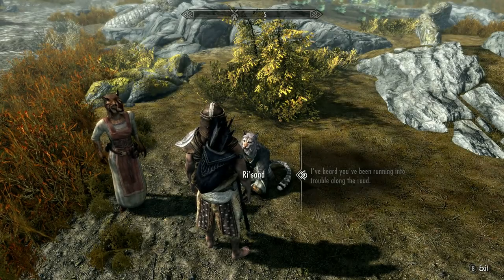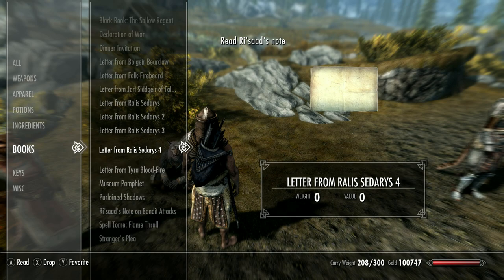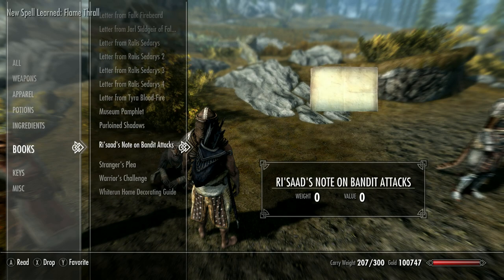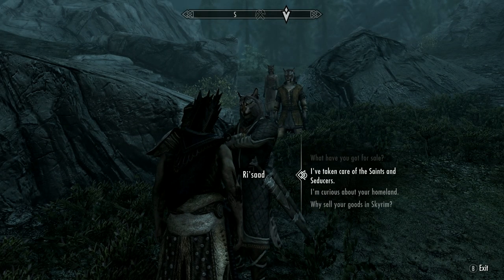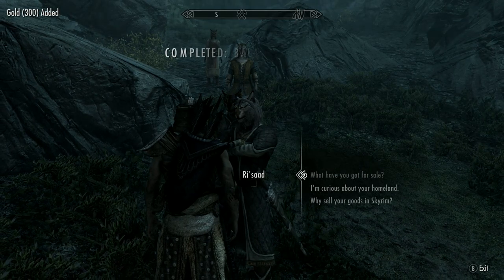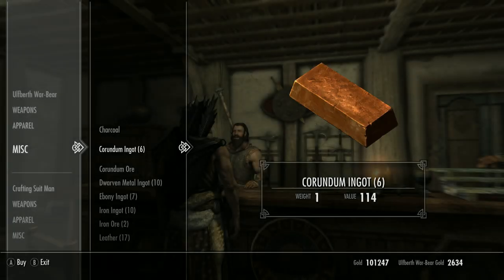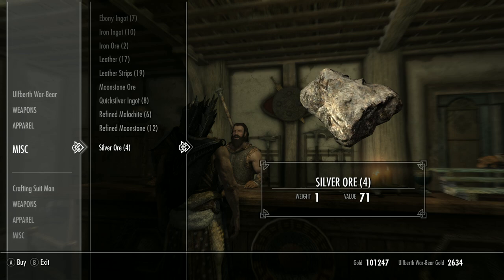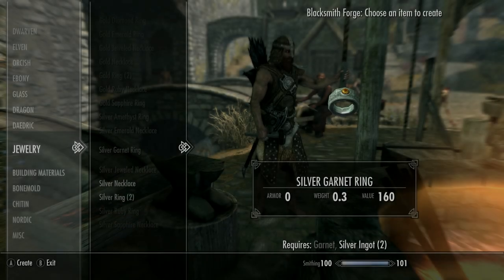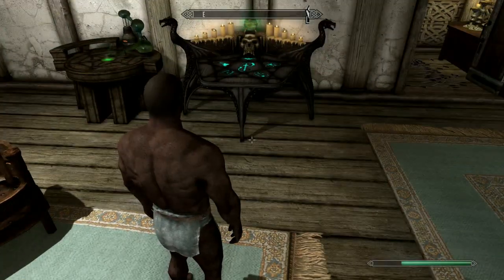Now find Risaad of the Khajiit caravans and ask him about the trouble he's been running into on the road. Take care of all four bandit camps and return to complete the quest. He'll now have rare Curious Items — the ones we want from the caravans are Daedra Heart, gold kanet, and Stormwreath petals. Head to Angeline's Aromatics in Solitude and pick up an enchanted elixir. Also grab a ring and an amulet. Find some gold or silver ore — I found some in Whiterun — and craft this into a ring and necklace. Also make some bracers and helmets.